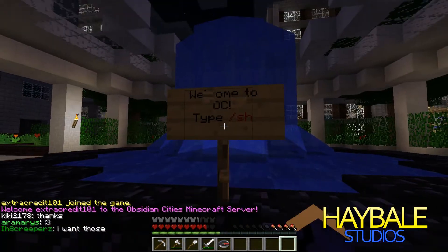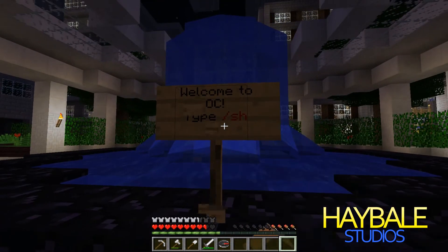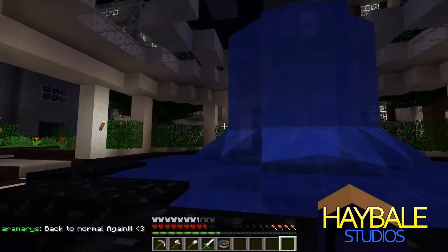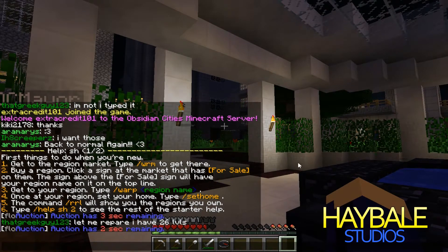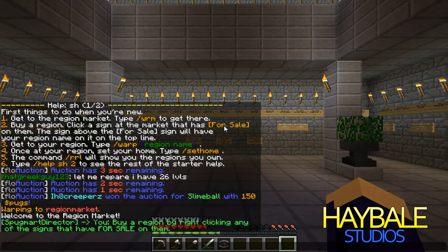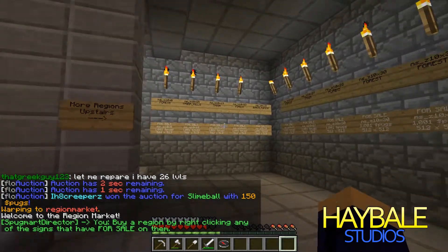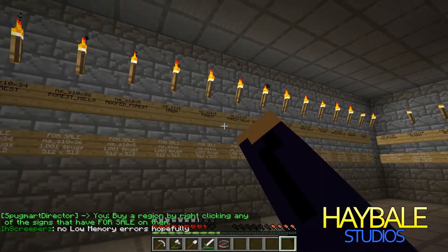Whenever you spawn, you'll be put in front of a sign called 'Welcome to OC' — it says type slash H. So you do slash H and then you go to the world region market, or just the region market, and you find a place for sale in whatever biome you want.